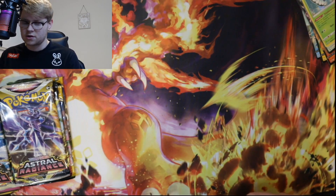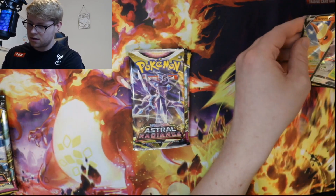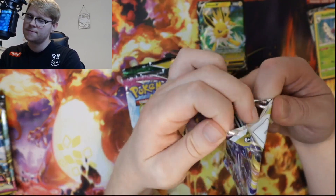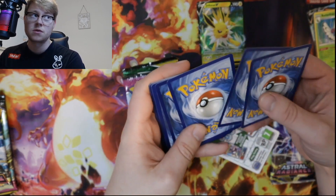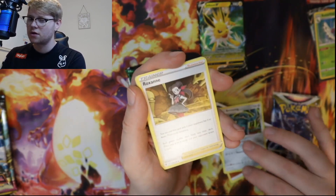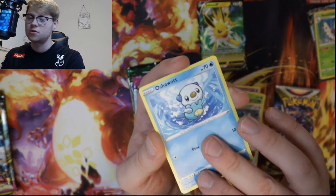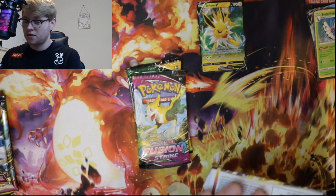Here is the Jolteon tin. To give us some extra luck, we'll put the Jolteon right here — we've got to try and get the luck from the Lightning Energy. Are we going to get a Jolteon from Evolving Skies? A white code — sometimes I think that's good because it means we might be saving our luck for Evolving Skies. The Baxcalibur — love that. Also love this card, the Ponyta. I actually saw an error pack; there was a booster box and a few packs just full of Ponytas, it was really weird. The Mightyena — nothing there.